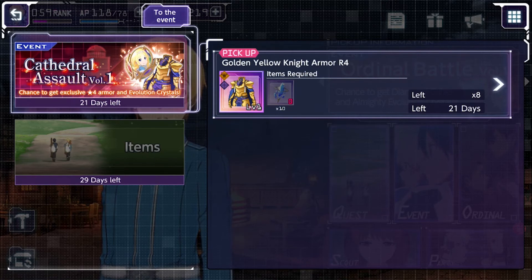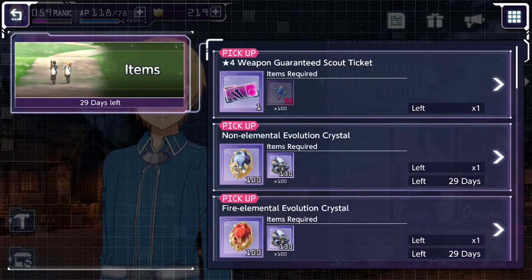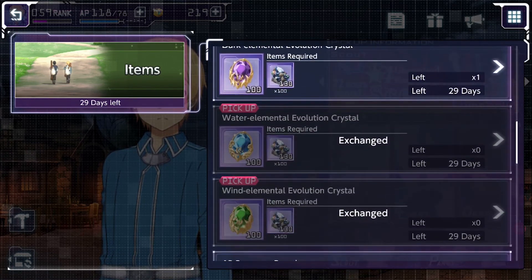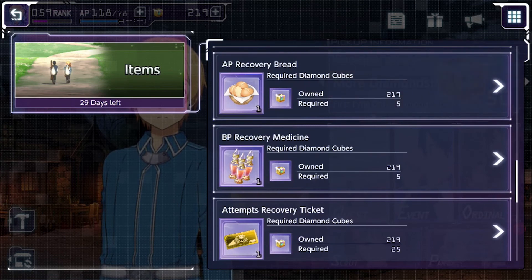For this event, farm it and get as many as you can — you can only get 10. I've only bought two so far. The four-star weapon ticket is the first thing you want to buy here, and of course whatever limit breaking crystal you need.